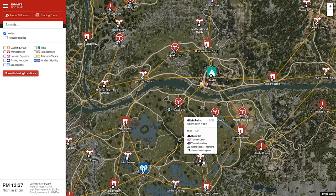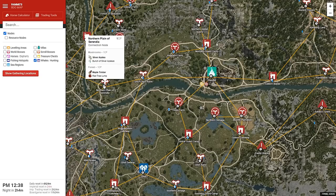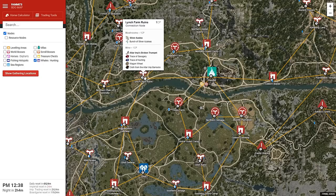Near Glish, you have Glish Ruins for trace of origin and trace of hunting as well. I don't invest too much into the traces because I don't have artisan workers maxed out which could efficiently gather those. But if you do have the workers and the CP to spare, don't hesitate to try it out. However, in other cities there are some easier nodes to pick up for money.